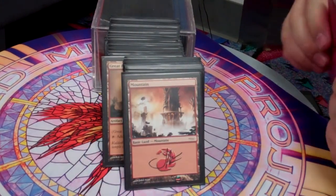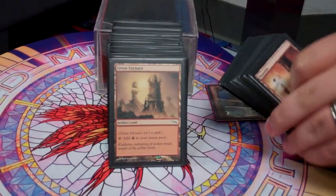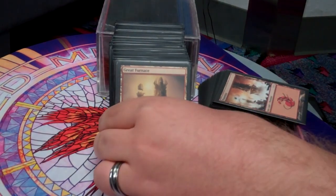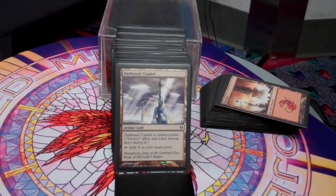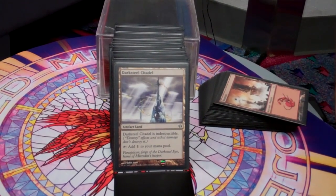This is my Commander. The deck runs 26 mountains. From the non-basic lands: Great Furnace is a pretty typical artifact land. Darksteel Citadel is indestructible — I have some land destruction cards, and so Darksteel Citadel stays alive during that.